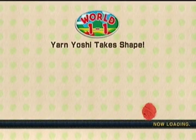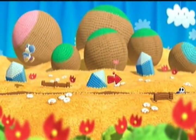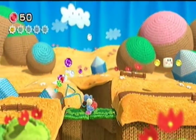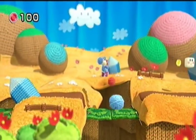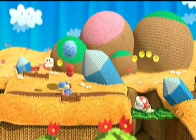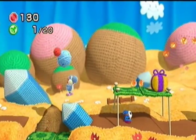I'm getting a lot of notifications on Facebook — I'm ignoring those. Yarn Yoshi takes shape, 1-1. So if you don't want to use the analog stick, you can always use the D-pad. Like Yoshi's Island, there are a lot of collectibles in this. I'll try my best to collect as many as I can, but I'm gonna focus primarily on the yarn as well as flowers. I just use the B-button to eat an enemy, and you can press the X-button to go into Yarn Aim.